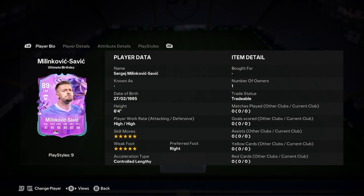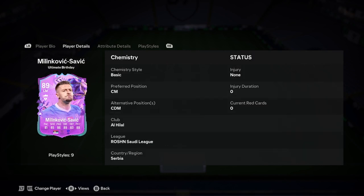He's 6'4", high/high work rate, 5 star, 5 star, right foot and control, lengthy. We're really at that stage of the game now where someone with 5 star, 5 star is quick sell. That's crazy.